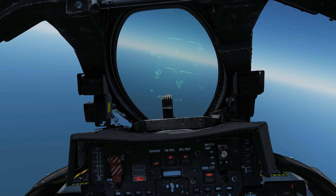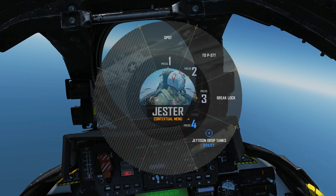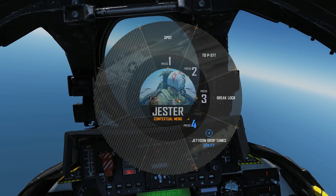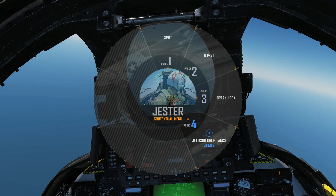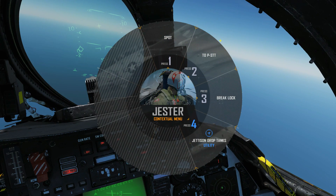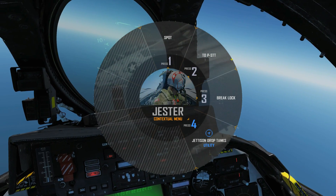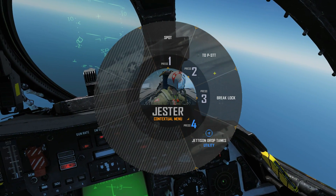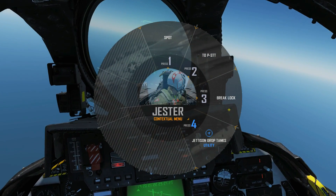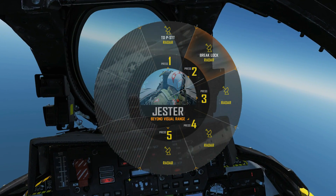We're closing now, within about six miles. The first thing to note is that because we're within visual range of the target, it automatically switches to the within visual range menu. Within this WVR menu we've got the option of spotting — that's Jester visually spotting with his eyes. We currently have a Pulse Doppler STT, and the option to convert that to a Pulse STT, which is more suitable for a close-range contact. We can also break the lock, or jettison our drop tanks, which is obviously something we'd want to do at this distance.